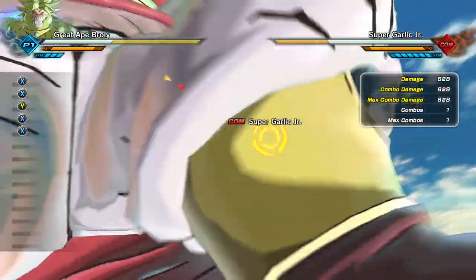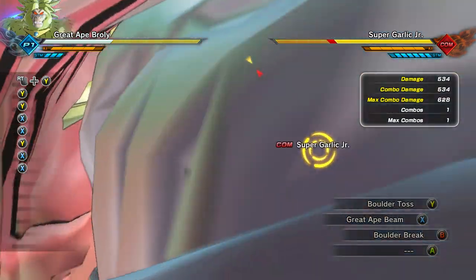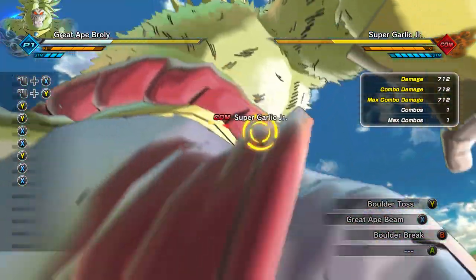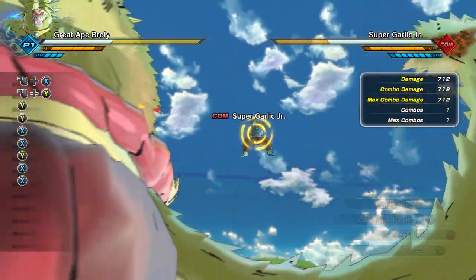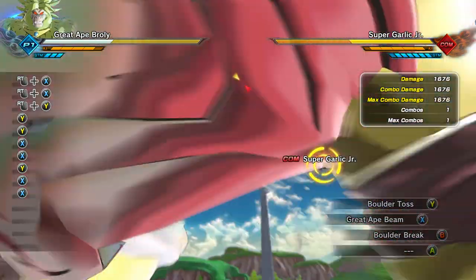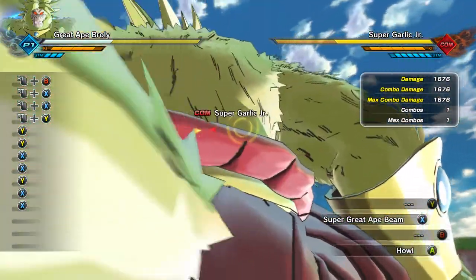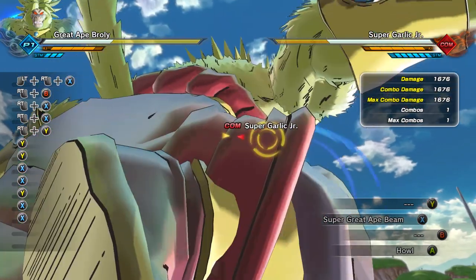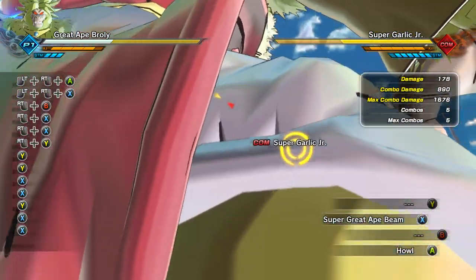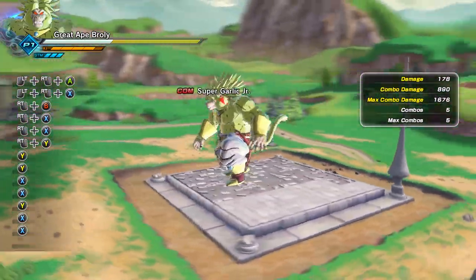I hit him! Let's try some of our super attacks. We're already destroying the ring. Let's throw a boulder at him — boulder toss. I think we hit him just by picking up the boulder. We're too zoomed in! Let's try a great ape beam. He got behind us — that's smart. Let's try it again. That hit him pretty good. Let's try a boulder break. What do we got? Super great ape beam — this is our ultimate attack. Guys, we're having a really hard time seeing our Broly. Maybe if we... yeah! Now that we're not locked on, now we can see him. It's really zoomed out.